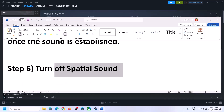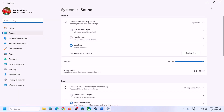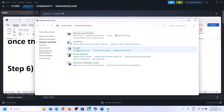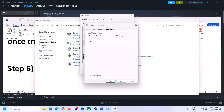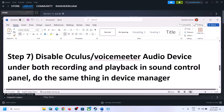The next step is to turn off Spatial Sound. Right-click on the speaker and click on Sound Settings, or go to Control Panel, then Hardware and Sound, then Sound. In the Sound Control Panel, select your speaker, right-click, select Properties, go to Spatial Sound, turn it off, and click Apply and OK. Then launch the game and check.